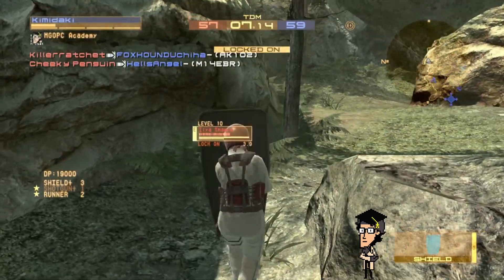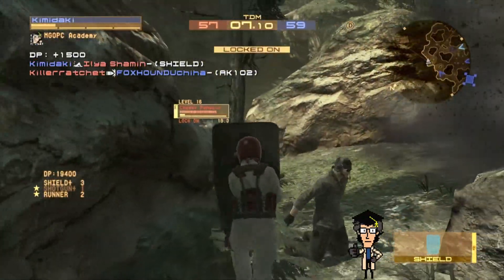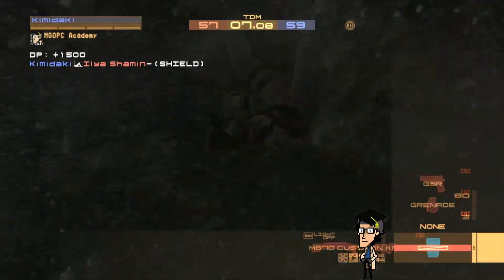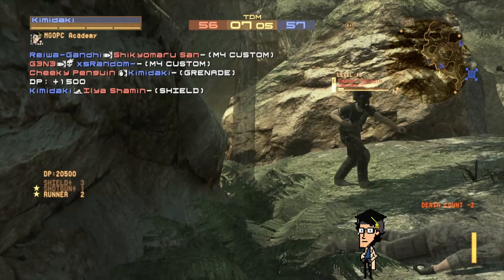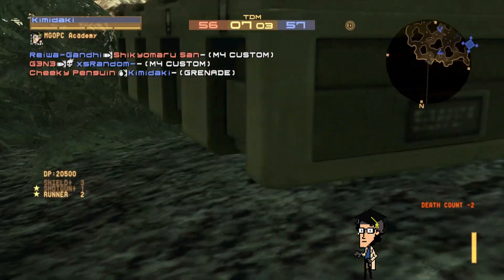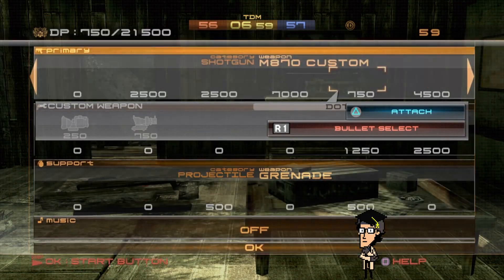Was your rampage ended by an explosive? Luckily we have a technique known as shedding. Even whilst on no health, you can still drop your shield during the ragdoll animation, just before you die. Similar to caching, now it's just a case of returning to the previous location to quickly get yourself back to full power.